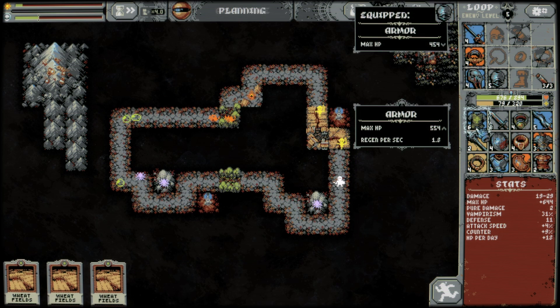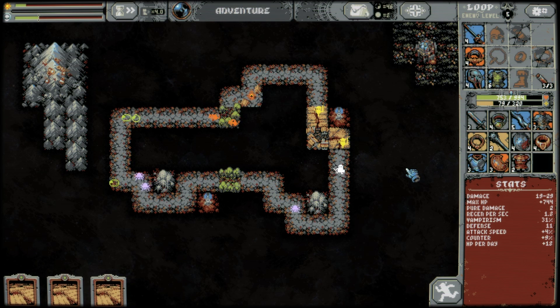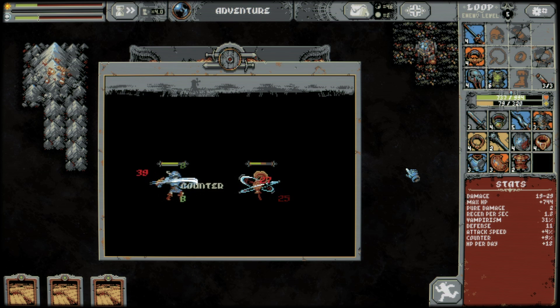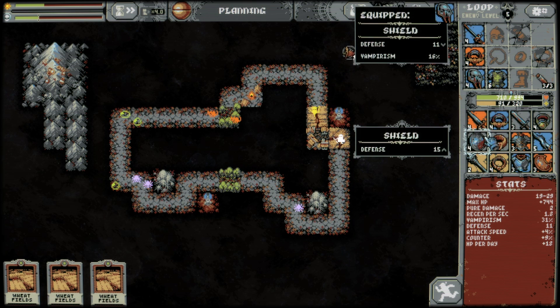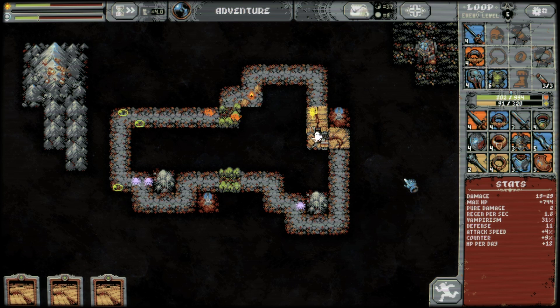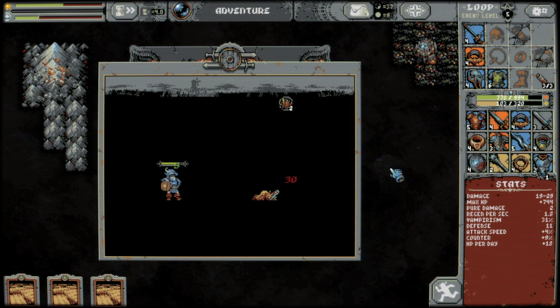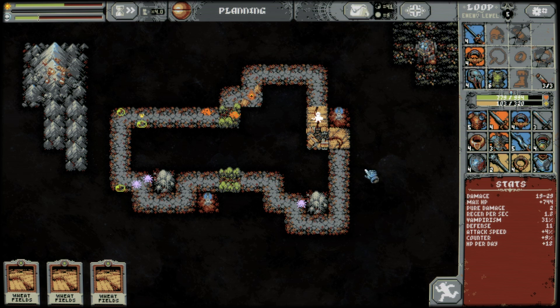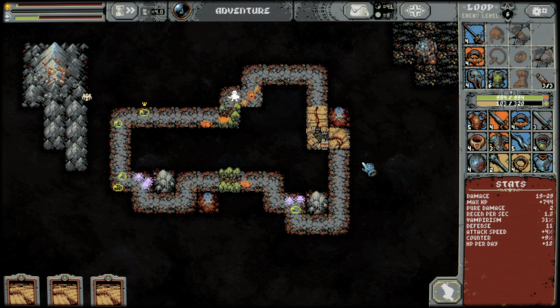We got our counter to kind of help us go a little faster through that. A little more vampirism, a little less counter — I could say it's strictly worse at the moment. We got a new quest. Do we still have our potions? That's not better. Get through here, heal fully, and continue on.